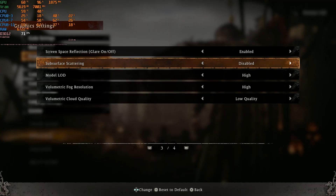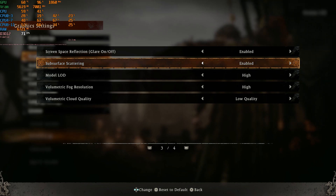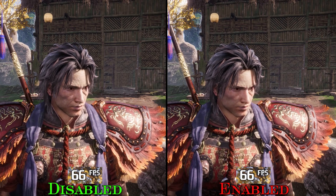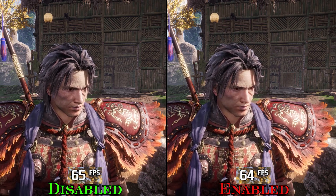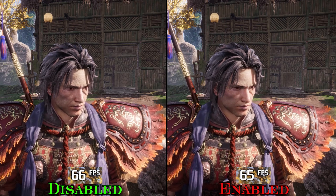Subsurface scattering affects how light interacts with skin. You can see that the character's skin looks more natural with the setting enabled. Performance-wise, there is no difference between on and off, so keep this one on.